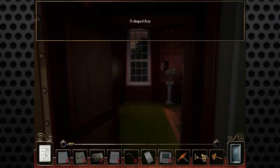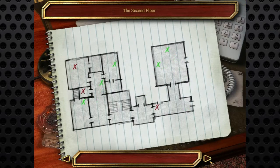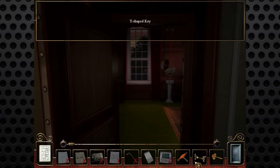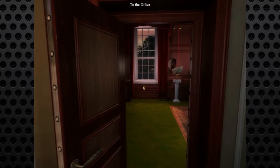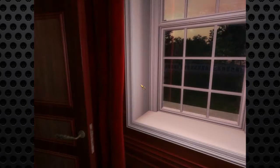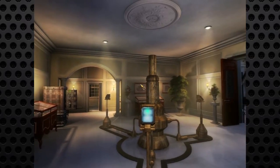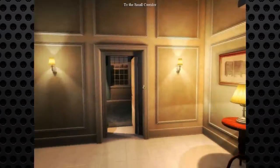We have picked up some things - we've got this T-shaped key and we've got a small gold key, which is great. Hopefully they unlock some of these rooms. This is the ground floor, second floor - hopefully one of them unlocks one of these. There's a T-shaped and a small gold key. So now let's hopefully progress using our brains and our wit and our cunning.